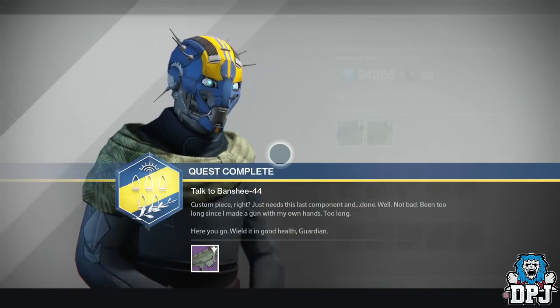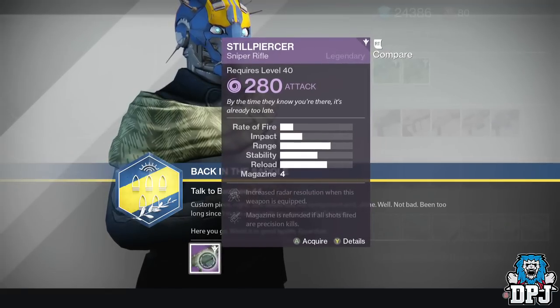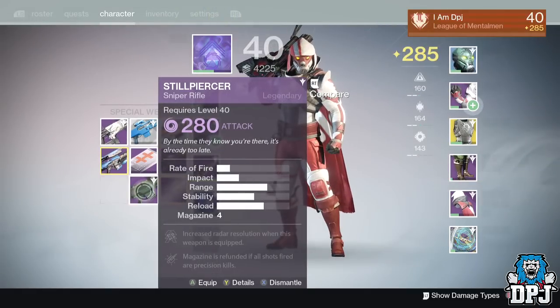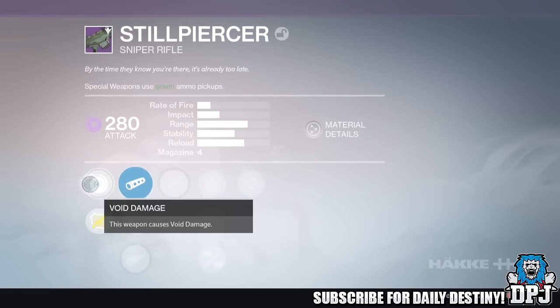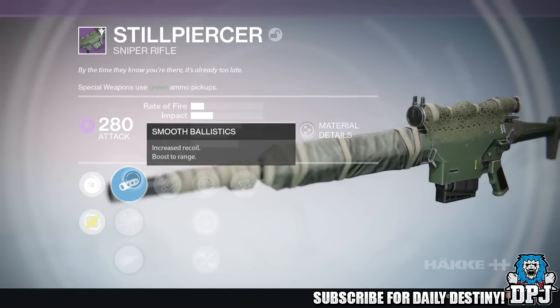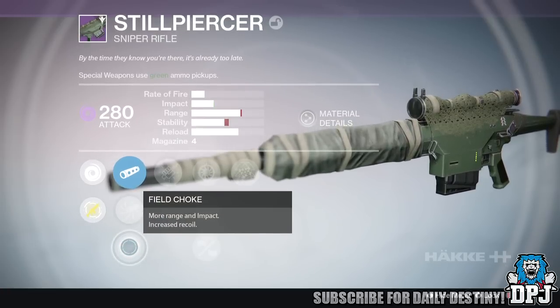Once you've dismantled the snipers, the quest is basically done and you can head back to Banshee to collect your reward. The weapon is called the Stealth Piercer, it offers void damage with 280 attack and can be infused. Its main perks are Perfectionist — magazine is refilled if all shots landed are precision kills — which is an amazing perk, and Scout Spotter — increased radar resolution when this weapon is equipped.